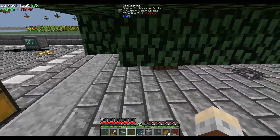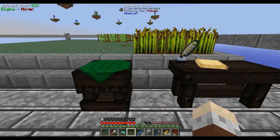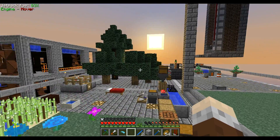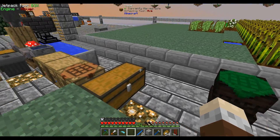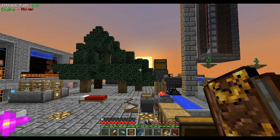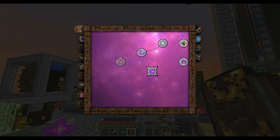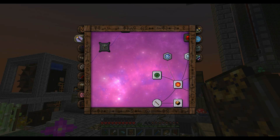Back over here we're continuing on with a little bit of Thaumcraft stuff whilst that is going. As has been said before, all the magic stuff is kind of interlinked. I've done a bit of research in between episodes and as you can see I've opened things up - we've got the Research Mastery now which makes life a little bit easier. Haven't bothered with the node preserver stuff too much because we don't have any nodes to scan at the moment. Opened up some wand caps and a few bits.